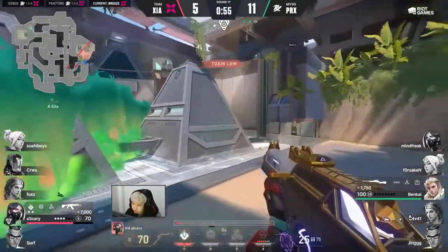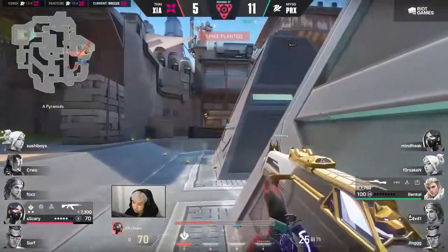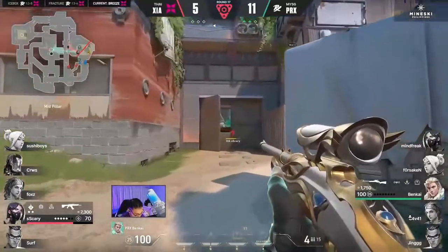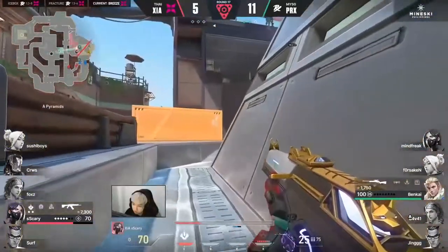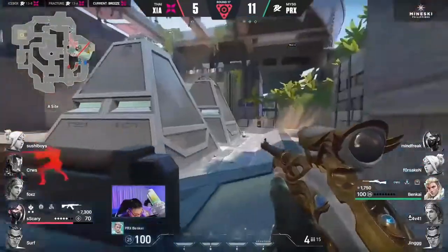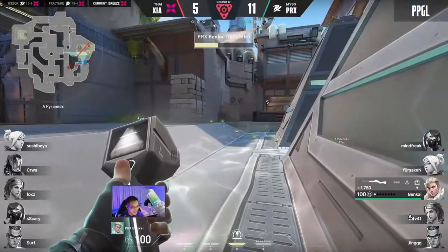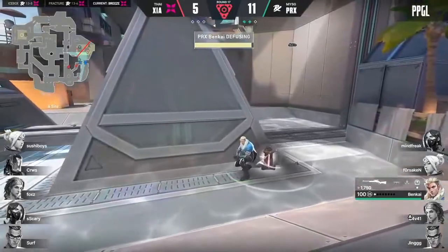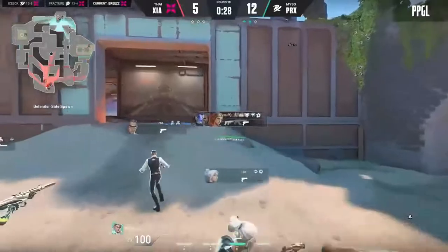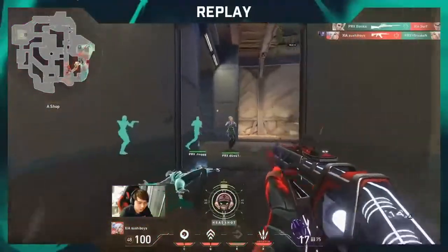It's going to be a slow walk with every single angle needing to be checked — and on Breeze there's a whole lot of them. It's actually good to see him sticking to the A side even though that's where Benkai got all those frags, because of the utility available for Scary. He's got his wall, his Poison Cloud already on the spike, and the Snake Bites if he wants — but I think the element of surprise is what he's running with. He reveals himself to Benkai — it could be over. The silence before it all — one strike of lightning. Benkai is going to see him... oh no. Okay, there it is. It was all going to come down to a moment like that — a bold position, and unfortunately it did not pay off.